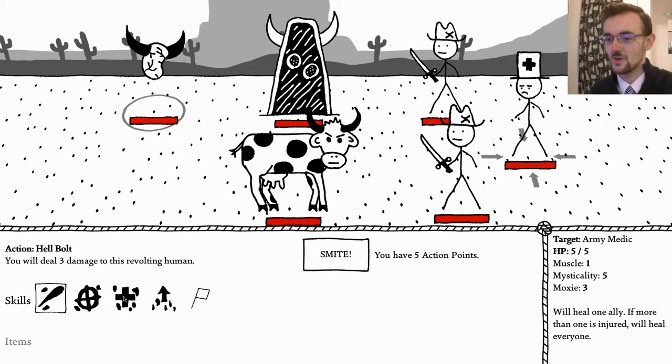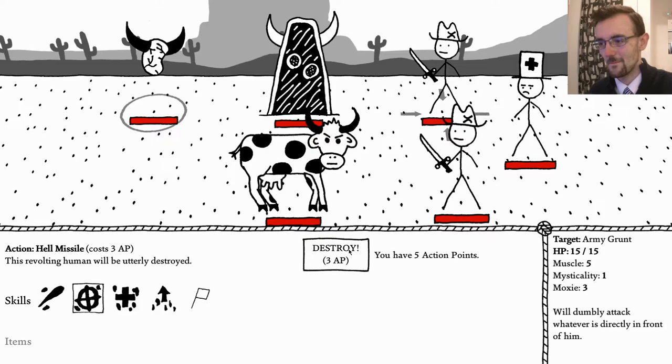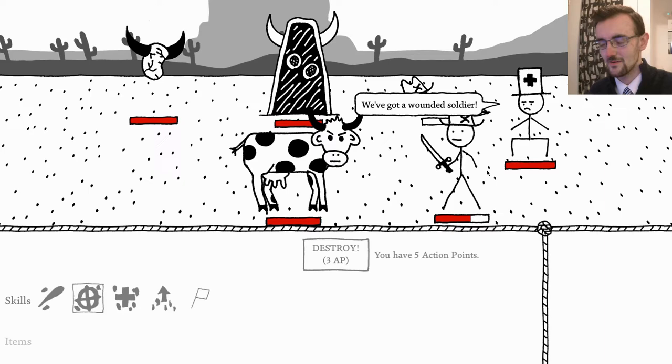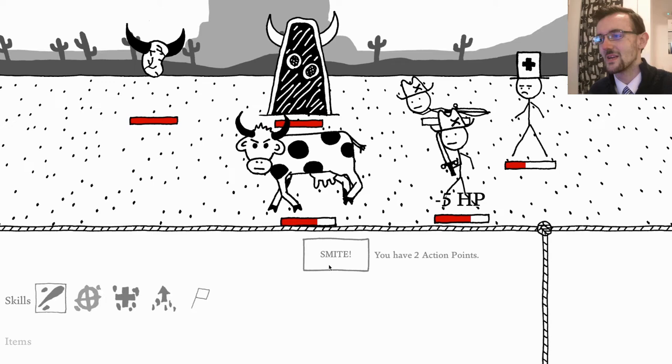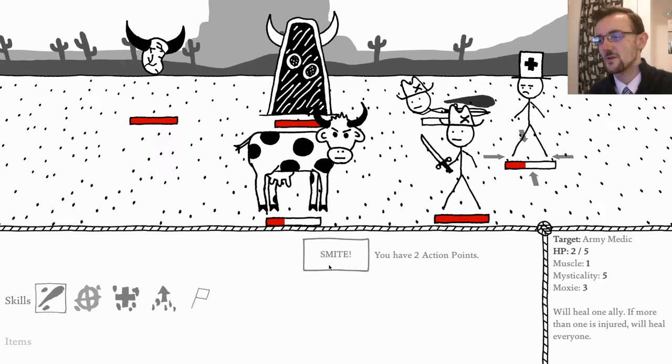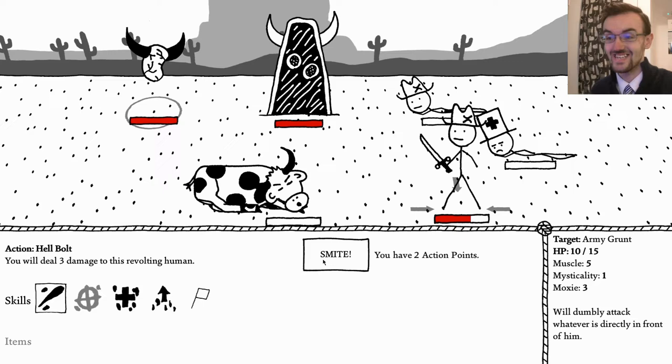Maybe I should use that on him, because he can't bring them back to life - he can only heal wounded people, so that's bad. But now two hits from this bolt will kill him. Oh, but then he's going to heal himself - no he's not, okay good, he's just doomed himself. Again it's all about the strategy, which is that thing I don't have. I'm going to need to hit him four times.